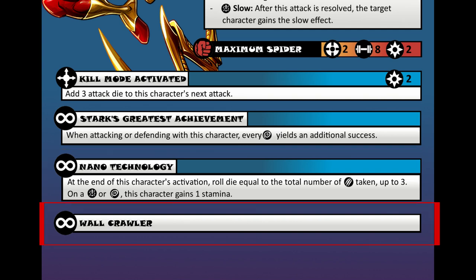And lastly is Wallcrawler. It's an innate power. This means that when he moves he counts as size 5, which allows him to go over stuff quickly and easily. It's a must-have Spidey move.